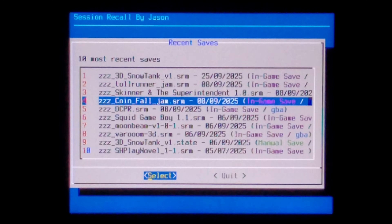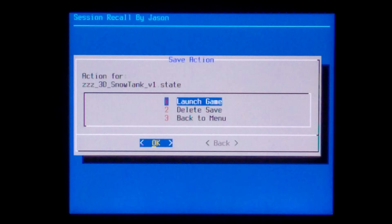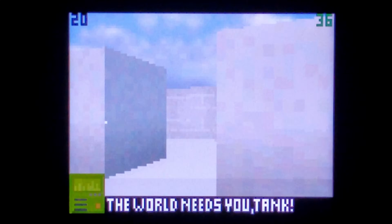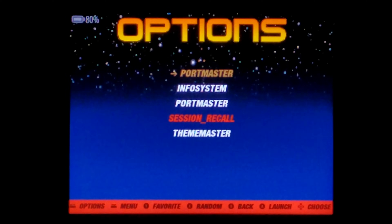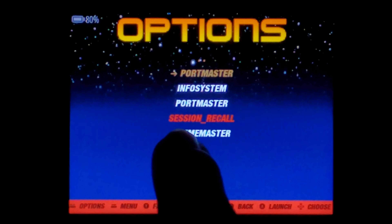If we select one of the files — we'll use our save state for this test — press A, it brings up a new menu. We can actually launch the game using the save state that we've selected, which is pretty awesome, and we can also delete the save if we want to. We'll go to launch. It tells you the core it's using and you can see auto-loading save state, so it does work. This is the save state I created a little while ago. When you exit out of the game normally with FN and Start twice, it does take you back to the main menu and not back to the recall script, although it does still stay on the options menu with the recall script selected.